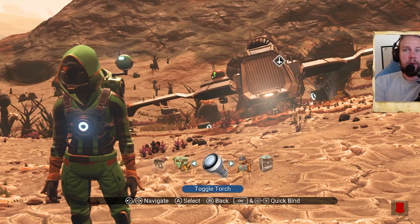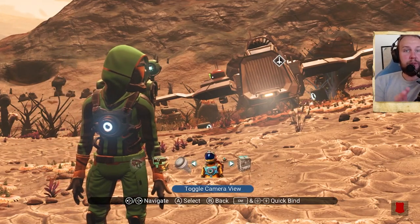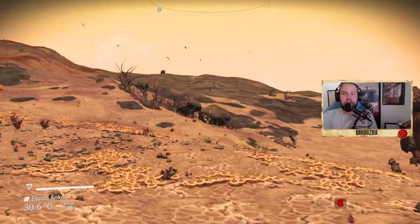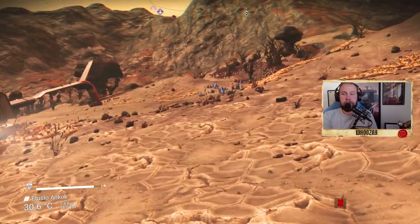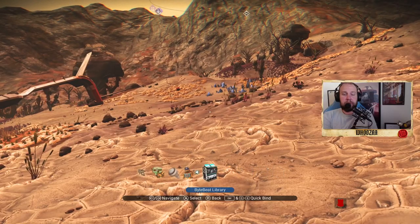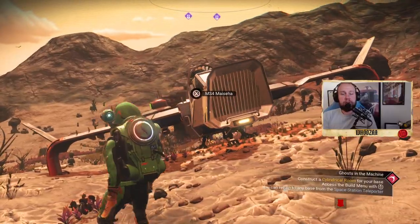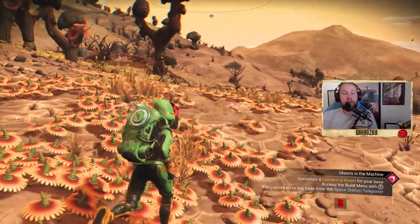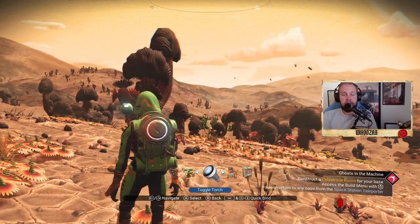When you go to Utilities, there's Toggle Camera View. Right now we are in first person. If you want to play first person you can do that, but here you just go and switch camera view. And the same way you will change the camera view on your spaceship — you just go to this menu and switch.